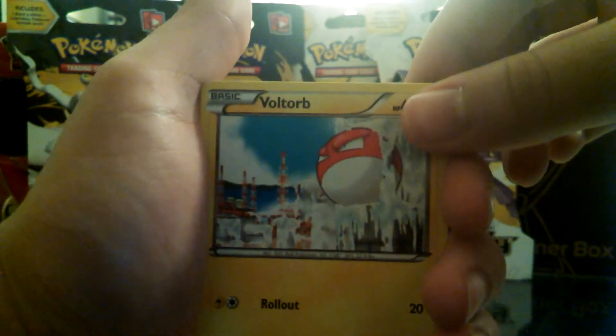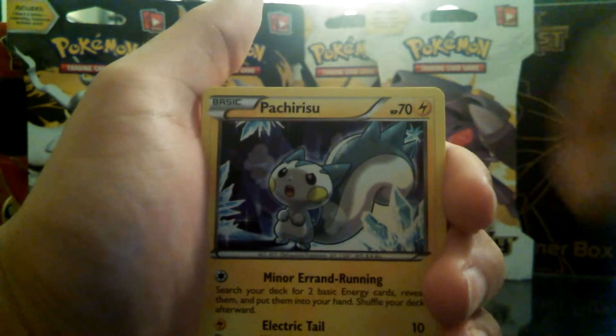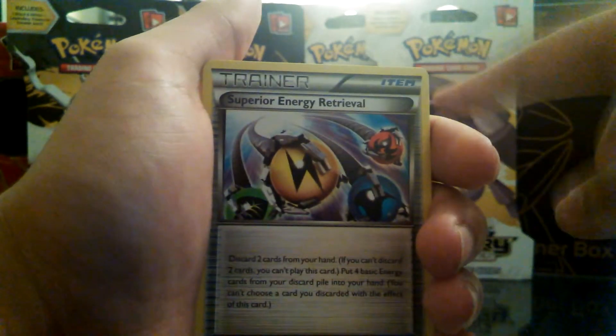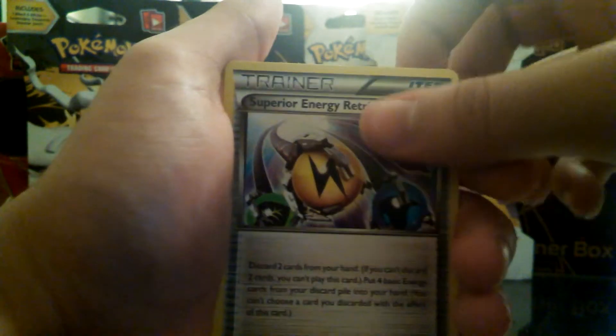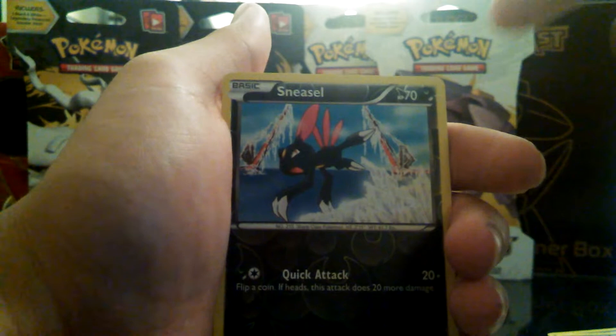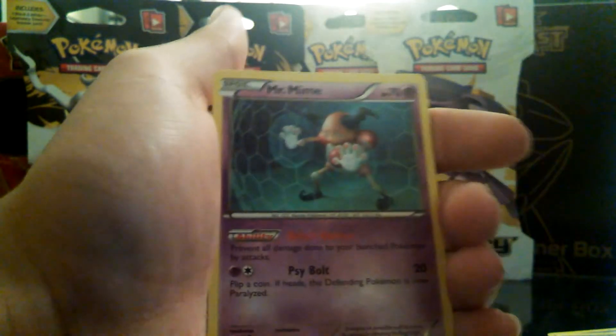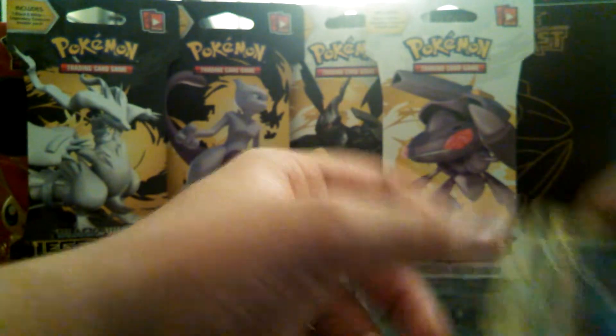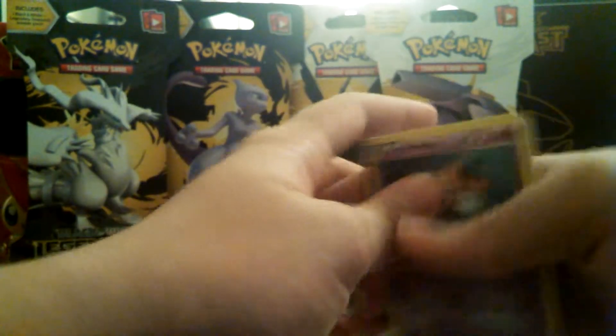So we have Voltorb, Pachirisu, Dino, Sneasel, Bellossom, B-sharp. By the way, sorry for that little glare in the background. Superior Energy Retrieval, we have a Float Stone, a reverse foil Sneasel, and a Mr. Mime. All right, so it wasn't too good but it wasn't terrible either.